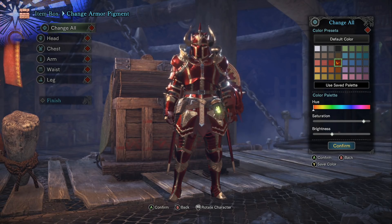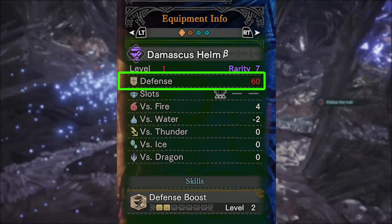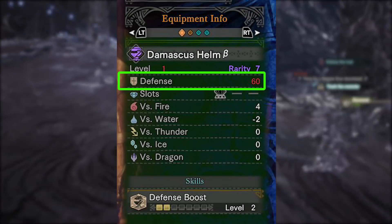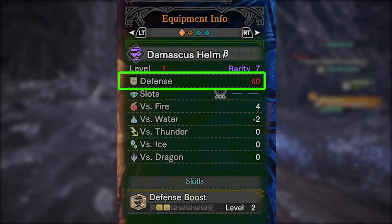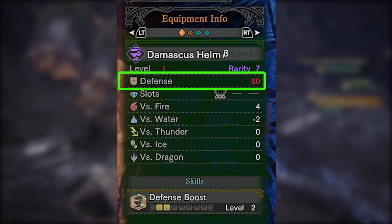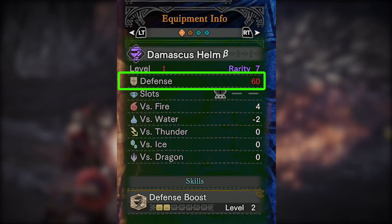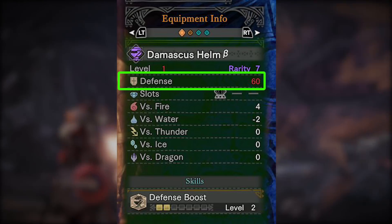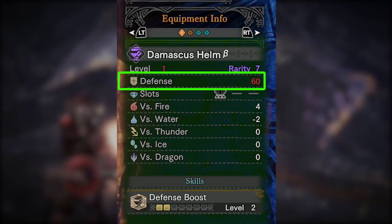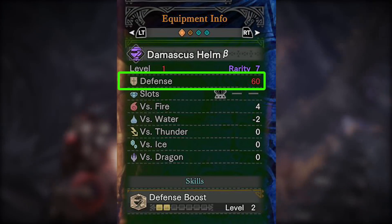We'll begin the review by looking at the defense and elemental resistance. As a rarity 7 armor set, the starting defense is only 60 compared to 72 on a newer gamma armor set. After being augmented, the defense for the rarity 7 armor goes up to 86 defense per piece, which comes out to 6 defense less per piece of armor compared to the gamma armor. The gamma armor is 92.